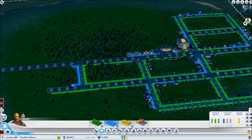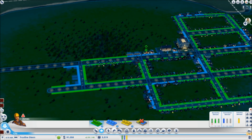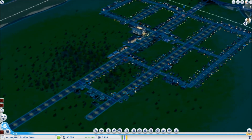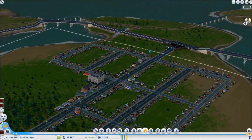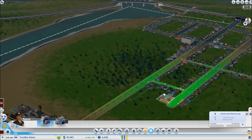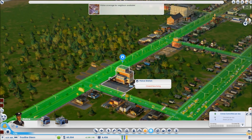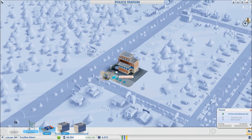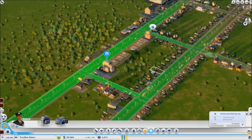Off of those avenues I can branch off casinos and whatever other commercial or touristy things that I'd expect to generate traffic. Because I'm going to be getting a lot of gambling things, I know that crime is going to be an issue, so let's plop down a police station. I'm already getting ten criminals a day — that's kind of disturbing. I'll assign some extra cars to deal with those ten criminals a day.